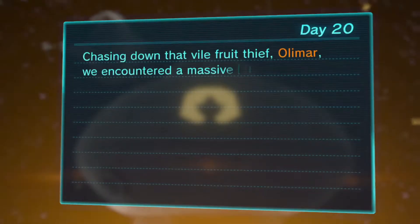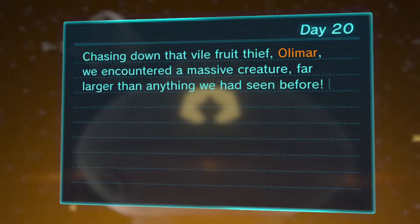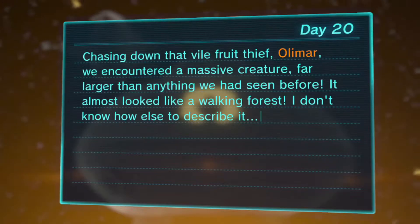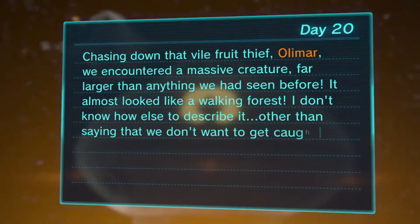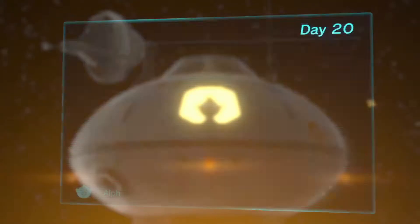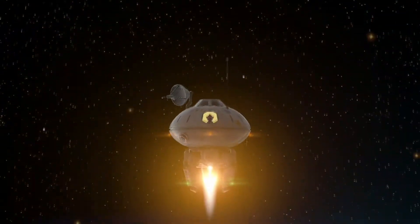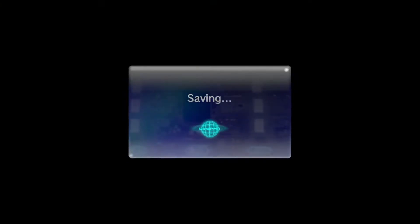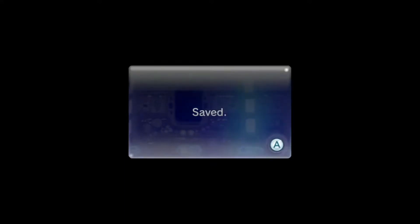Story dialogue: 'Chasing down that vile fruit thief Olimar, we encountered a massive creature far larger than anything we had seen before. It almost looked like a walking forest. I don't know how else to describe it other than saying we don't want to get caught under its foot — that could be really bad messy.' Oh boy, I'm a terrible captain. All of my poor Pikmin.